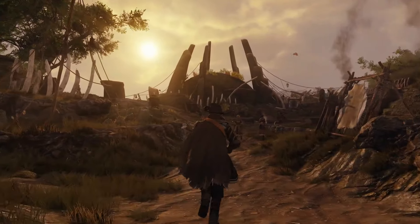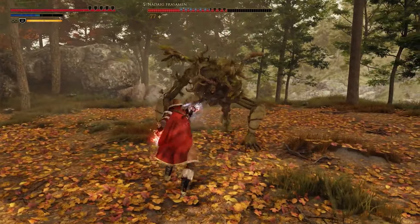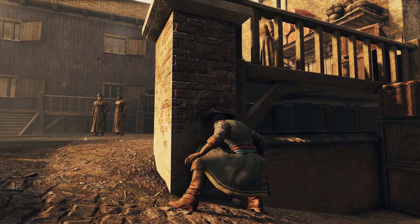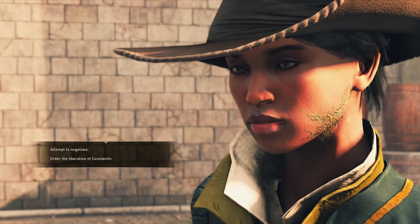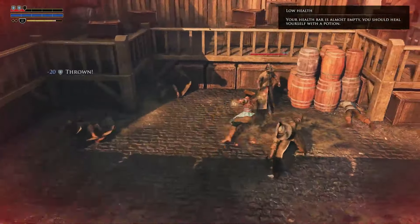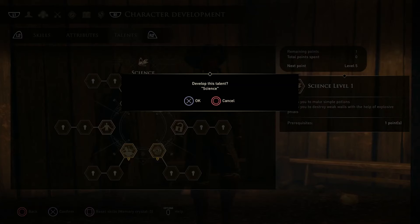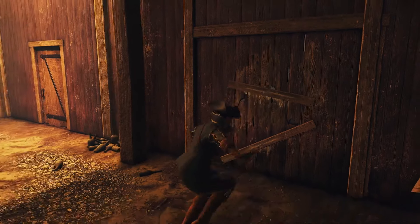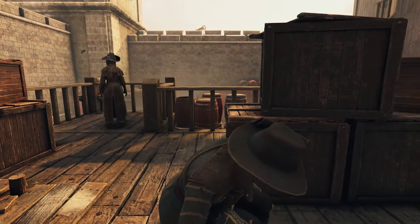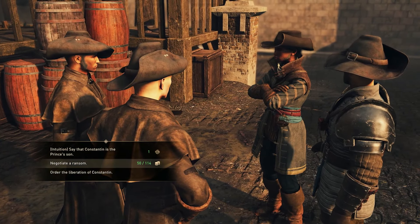During quests and exploration, overcome challenges using stealth, deception, and combat — or a mix of all three. Struggling to gain entry to a guarded building? The obvious solution might be to just kill all the guards in combat and loot the key, but that kind of decision-making could have messy consequences. Over time, you'll develop skills that offer alternative solutions. Knowledge in the sciences might allow you to craft explosives to blow out a wall, while a talent for lockpicking can gain a less destructive entry.